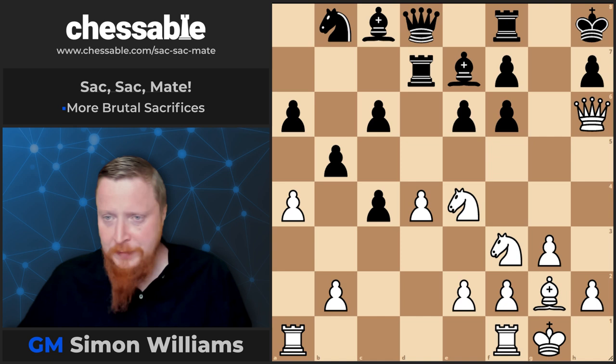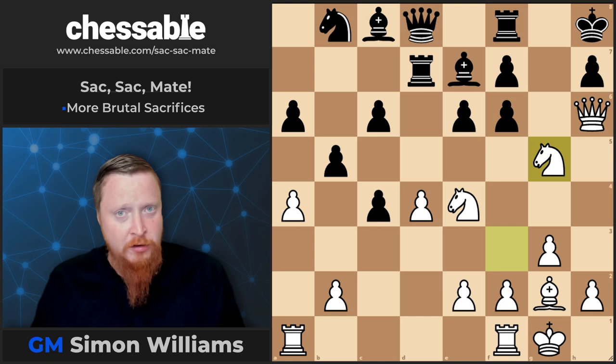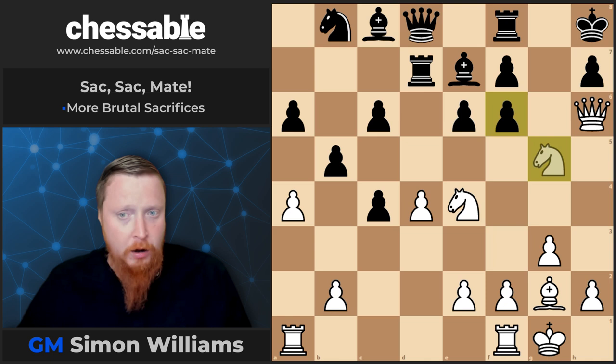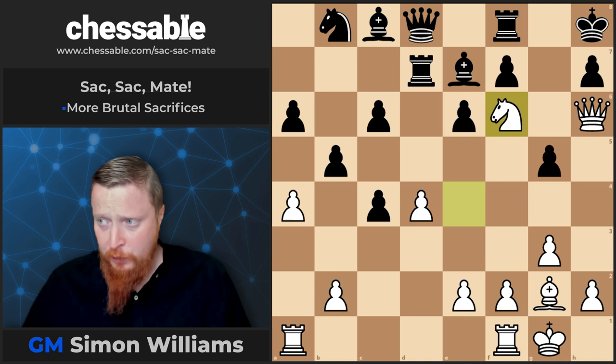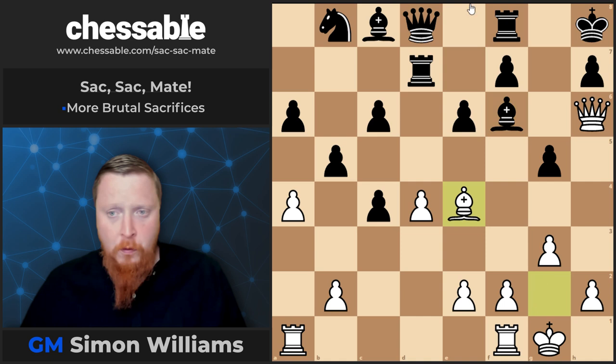Knight f5 to g5, and the focal point here — the square you've got to look out for when attacking and focus all your energy on — is h7. After pawn takes, knight to f6: a beautiful move, like Bobby's rook f6 move. Only one way to stop checkmate — bishop takes — but now the bishop slides into e4 and black can't play f5. So checkmate is coming up next.